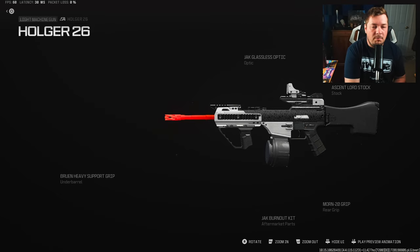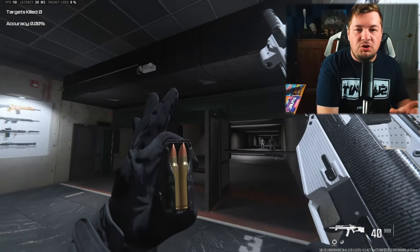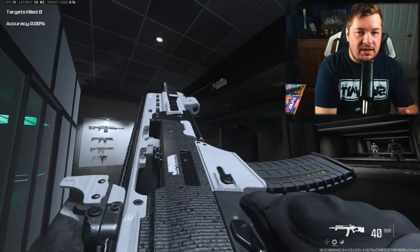The Bruin Heavy Support Grip is really used for fire aiming stability, and when the weapon becomes a little sporadic, it's the horizontal recoil that becomes uncontrollable — so this helps that cause. Maybe with just a buff to this one, or a nerf to one of the others, it could fall in my top five aftermarket parts, but for now it's an honorable mention.